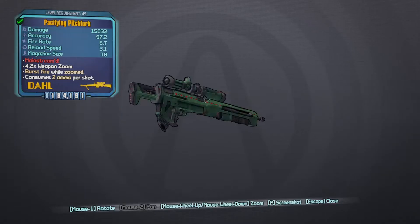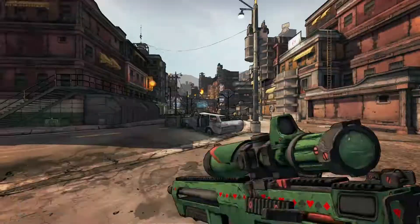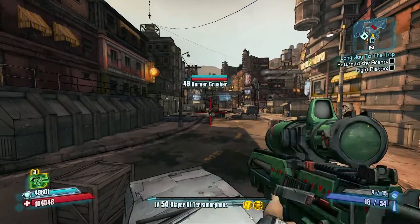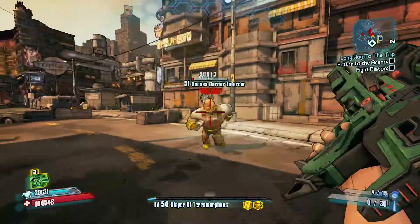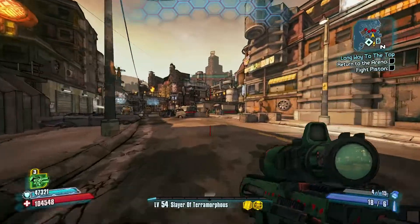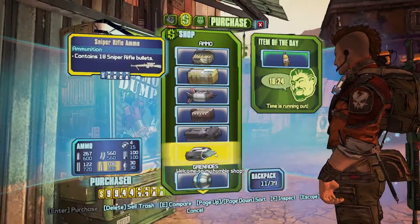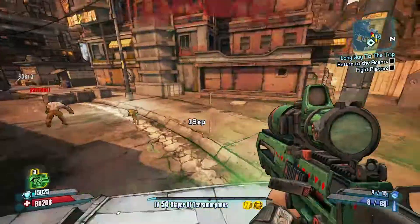Number 2: The Pitchfork. The Pitchfork is really, really awesome. Just like a pitchfork, the Pitchfork has unlisted projectiles — it fires five bullets in a horizontal pattern, since a pitchfork has four to five points. It is pretty rare. To get the Pitchfork, you will have to kill Terramorphous. You can also get it from Master Gee the Invincible.